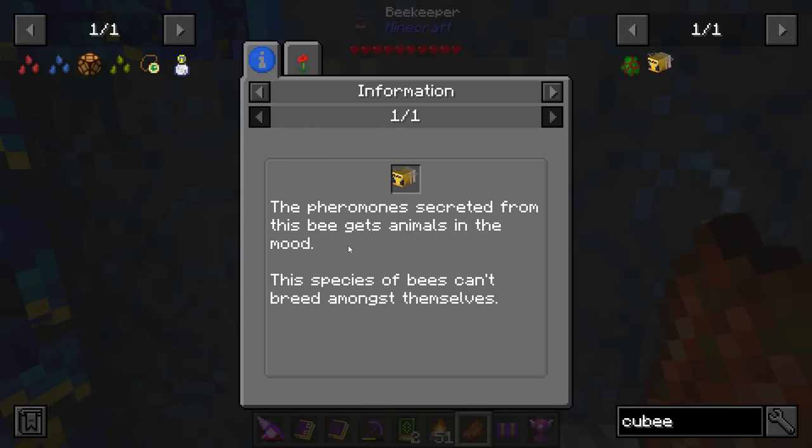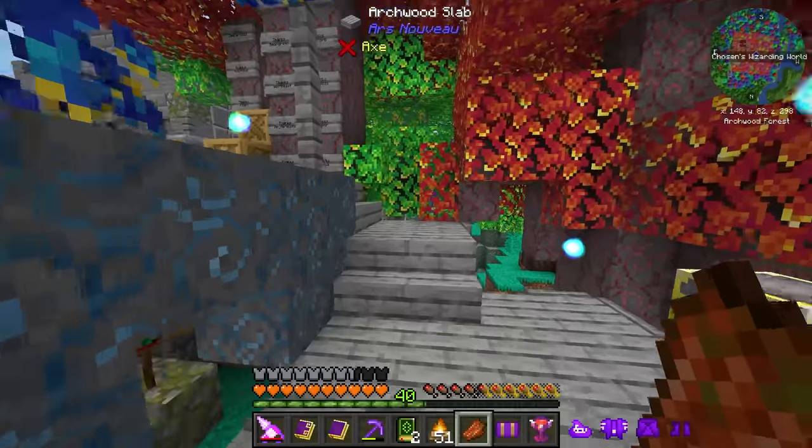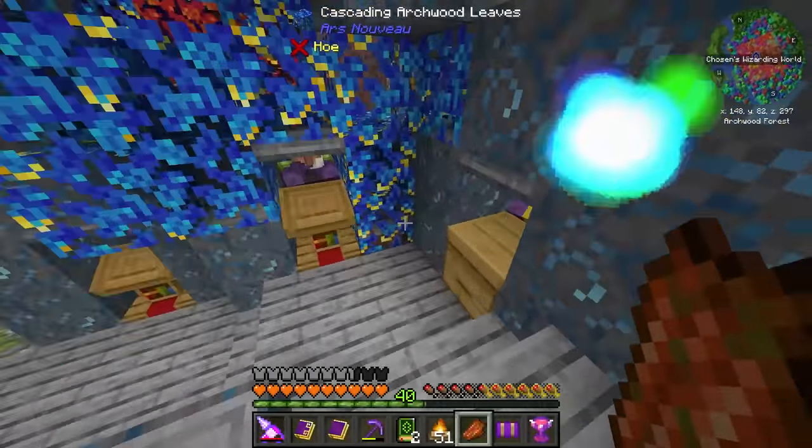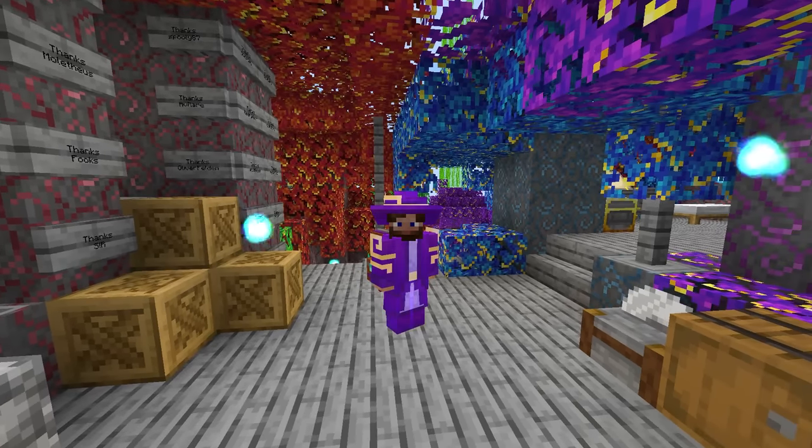The pheromone secreted from this bee gets animals in the mood. The species of bee can breed amongst themselves. So this is a bee that just passively in the world will cause other animals to breed. That's pretty cool. With that, I think it's time we go on a hunt for regular bees.